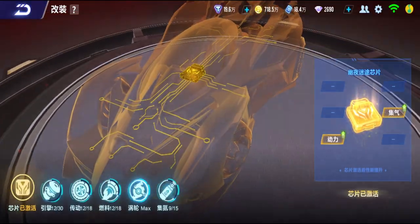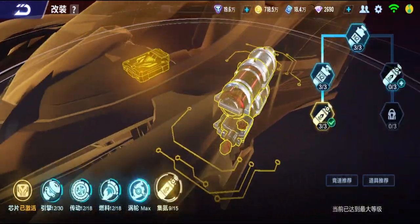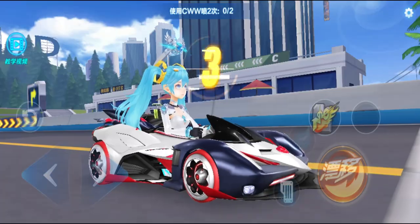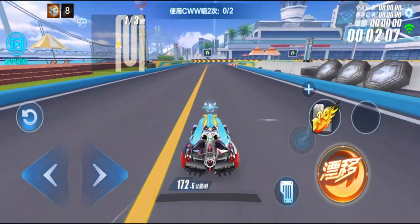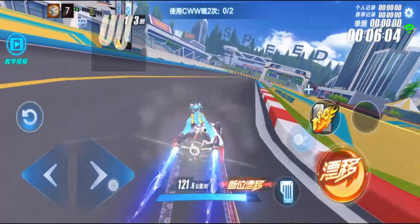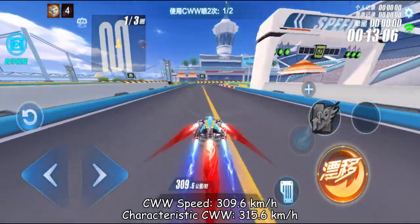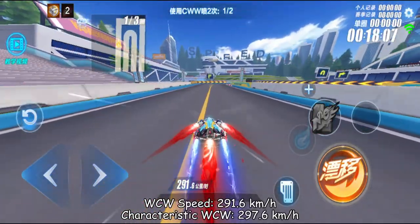So this is definitely a continuous car with a long minibus, good for continuous maps. You can just mod — modding is middle, left, left, and left. Let's go 'Lost in the Night.' Normal speed is 201.7, double boost 246.7, CWW is 309.6, WCW 291.6.